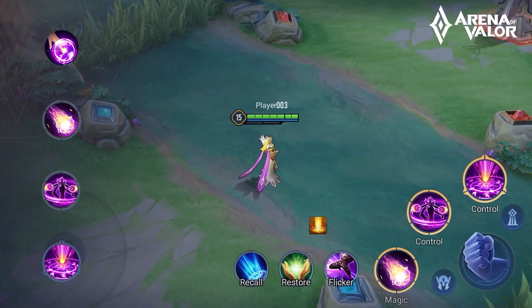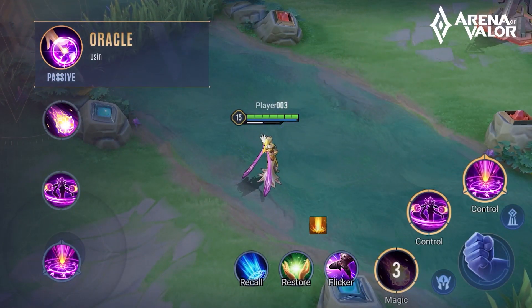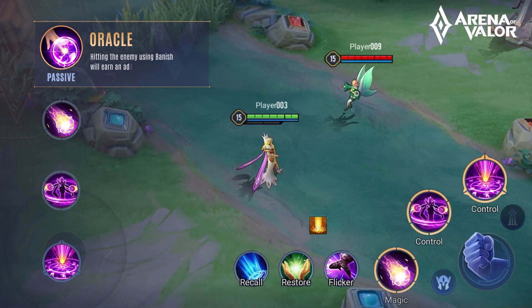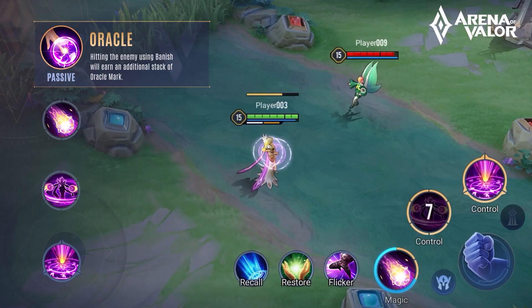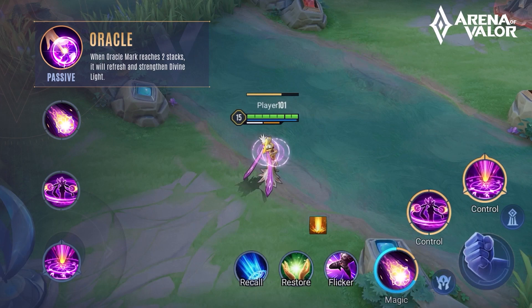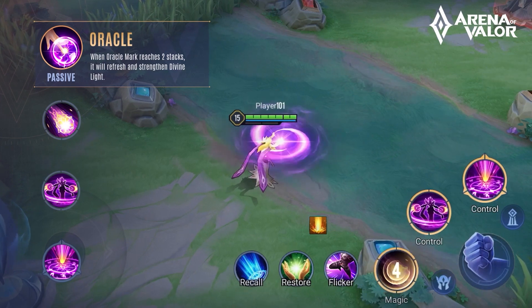Passive Skill. Using Divine Light and Banish will instantly grant her a stack of Oracle Mark. Hitting the enemy using Banish will earn an additional stack of Oracle Mark. When Oracle Mark reaches two stacks, it will refresh and strengthen Divine Light.